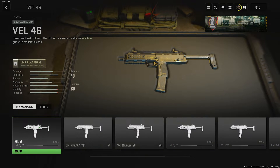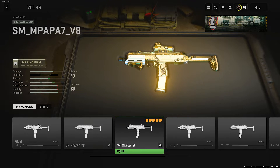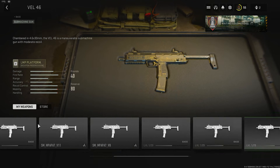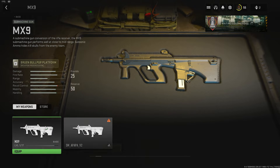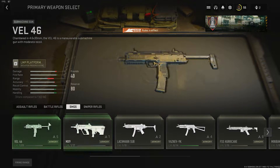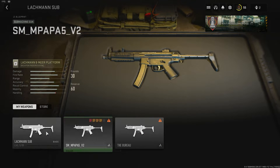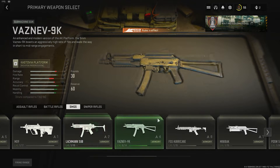Moving on to SMGs. For the MP7, we have some sort of basic looking one, then one that looks like a gold one. I think this one might be from the campaign as well. This one looks quite interesting — it has some gold accents, like a brushed metal type one, that's quite cool. This is the MP5 right here — nothing too interesting. Those might also be from the campaign.